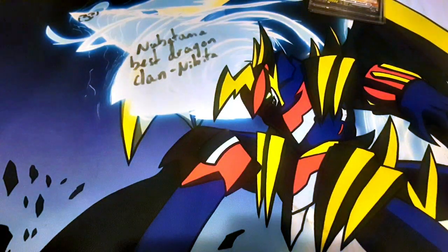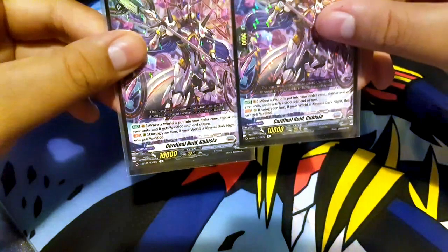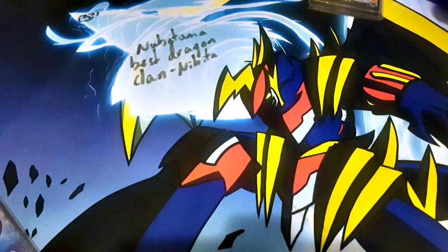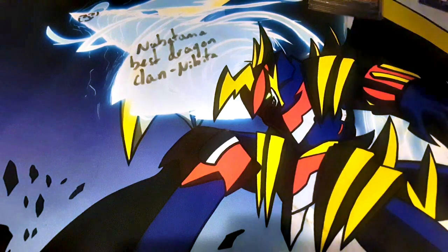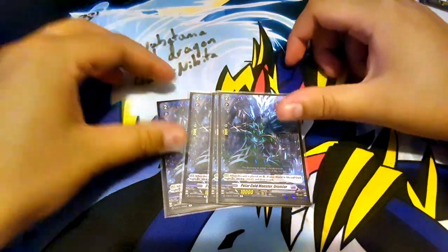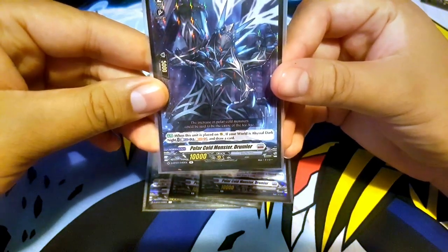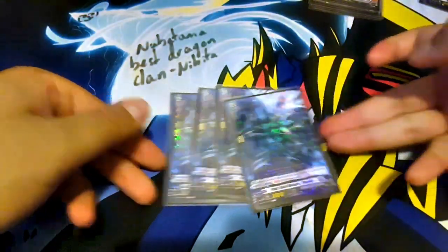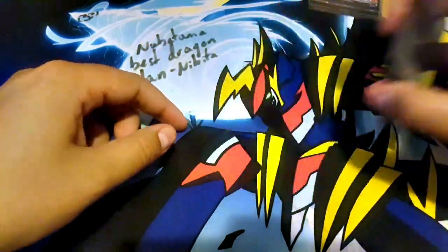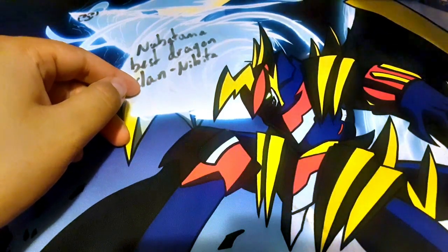Moving on to grade 2's — I run Tomb Cubatia just for the power boost it gains on rear guard. I also run 4 Polar Cold Monster Drummler. Its skill is: when this unit is placed on rear guard, if your world is Abyssal Dark Knight, counterblast one and soulblast one, draw a card. Really simple. I almost never use its skill because I'm low on counterblasts and soul from other stuff.